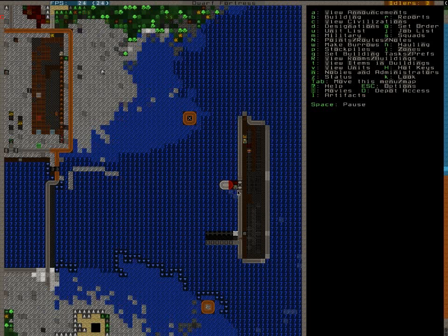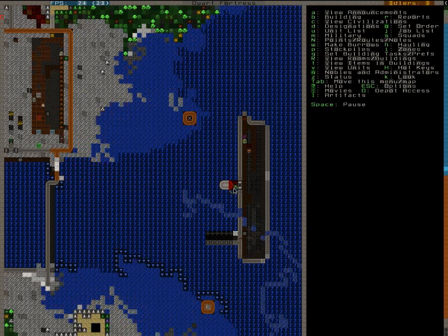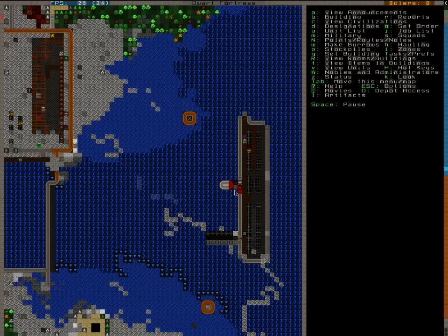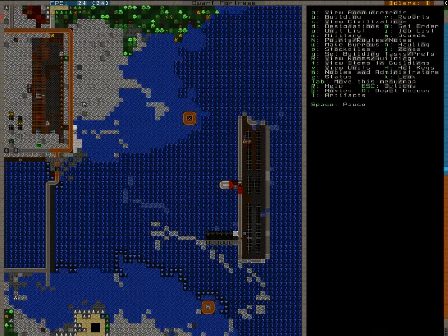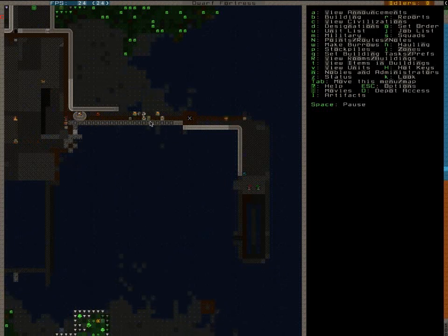This guy is having the time of his life trying to dodge stuff. Don't die over there — if he dies over there I can't lower the bridge to reclaim my bolts. Just move one tile. Ah, god damn it. That's sad. Just two bolts — they were steel ones. And the other guys have seen the goblin and now they're scared and running away. I'll have to wait a bit.